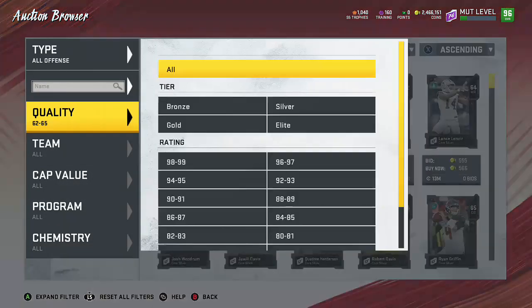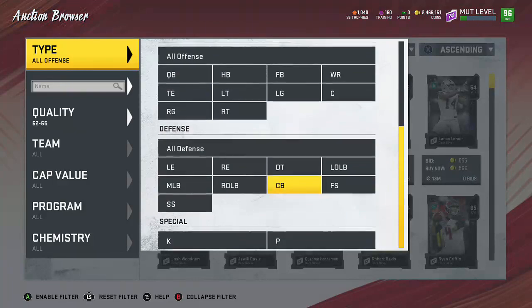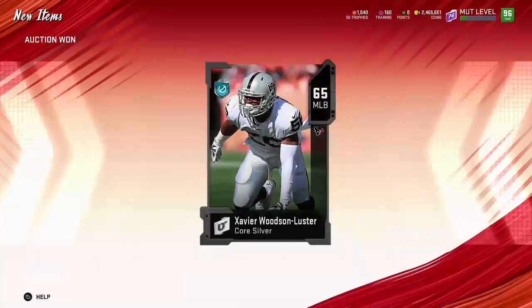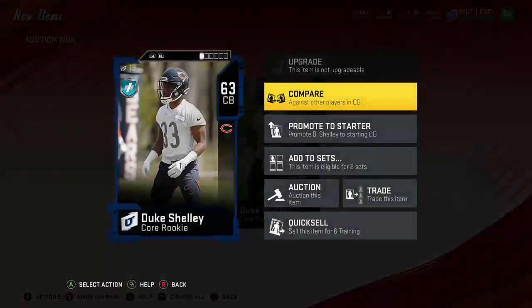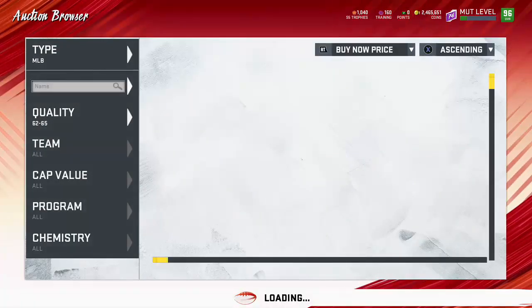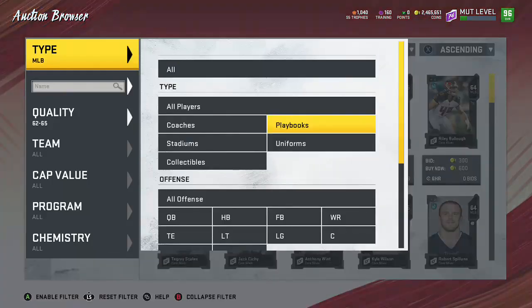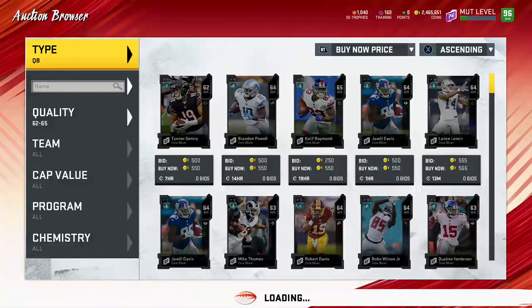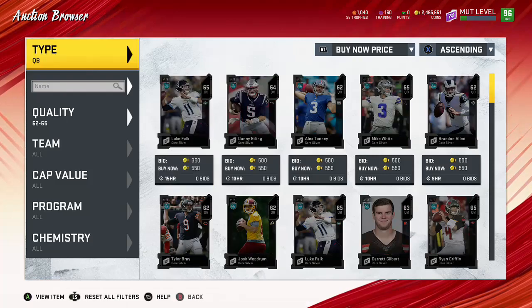I probably have some of these cards in my binder already so we can just exchange them. Look at that - 500 coins, boom! Any other video ideas you guys want to see, let me know. I've seen suggestions for best players at each position, so maybe be on the lookout for that - might be coming out later today or tomorrow. There'll probably be a lot more methods this week. Wednesday we're getting a new promo, probably free agency, and Friday we're getting the series update - the last series update of the year.